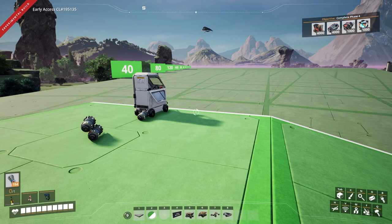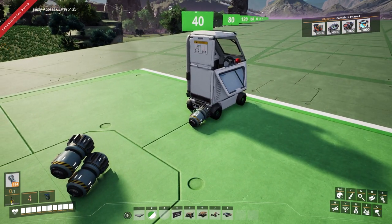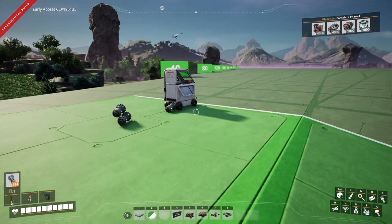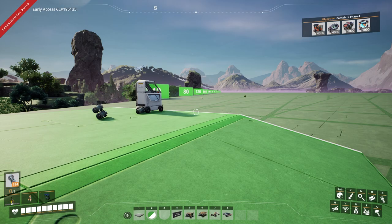First, we're going to test out how far we can fling the factory cart. For each of these tests, we're going to start with one Nobilisk underneath the back of the vehicle to help launch it up, and two behind to push it forward. We're going to do 10 of these tests for each of the vehicles and see how far they go.